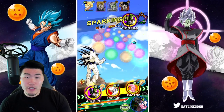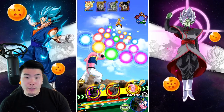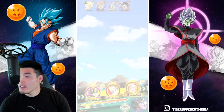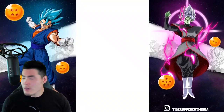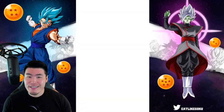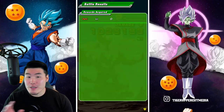I think Cell should be able to finish off Goku by himself. If not, hopefully we don't get supered, because that would really suck. We already have the Icarus active, so we shouldn't take much damage either way. Best case scenario, we kill him — which we did. Perfect.